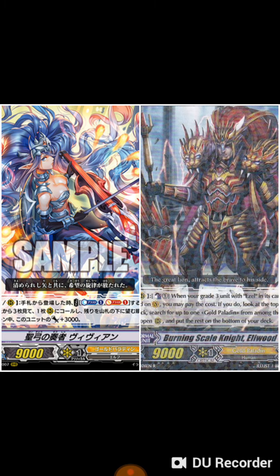He said in his opinion that Elliwood is better. I'll read the skill to you: when you have a Grade 3 unit as your main piece placed on vanguard, you can activate the skill — look at the top card for a Gold Paladin and superior call it to a rear guard, then put the rest on the bottom.